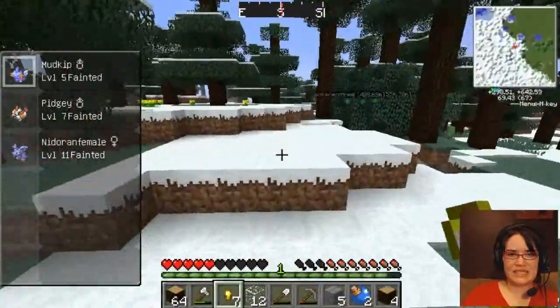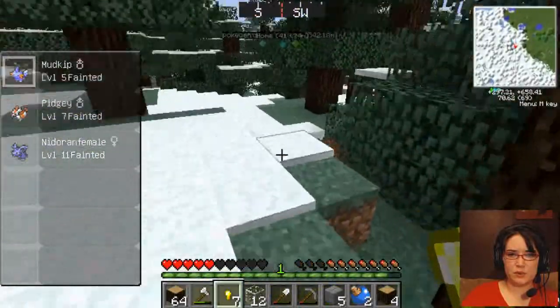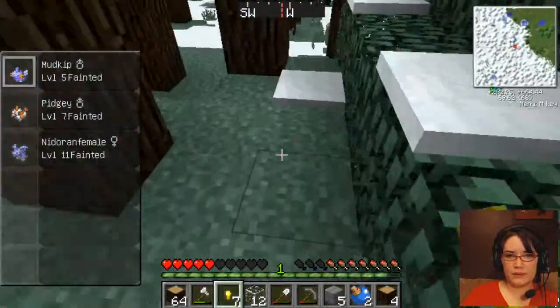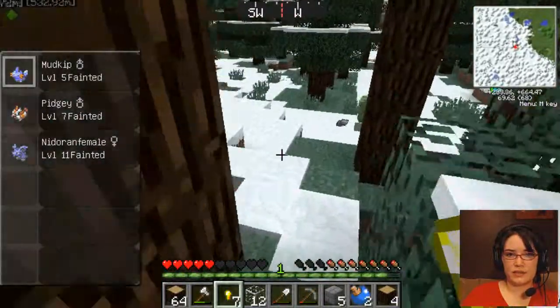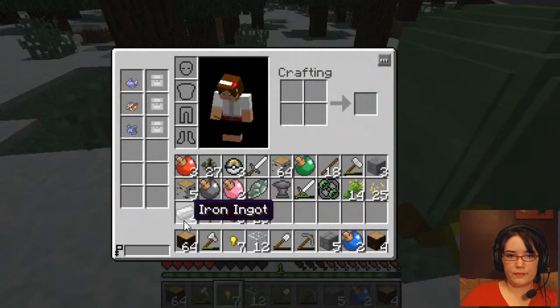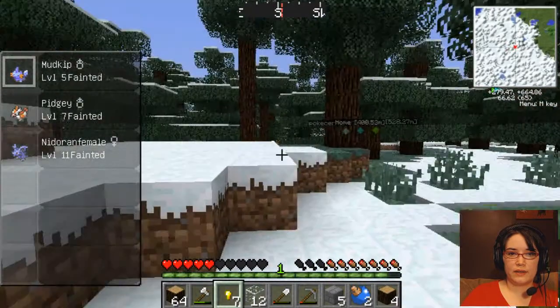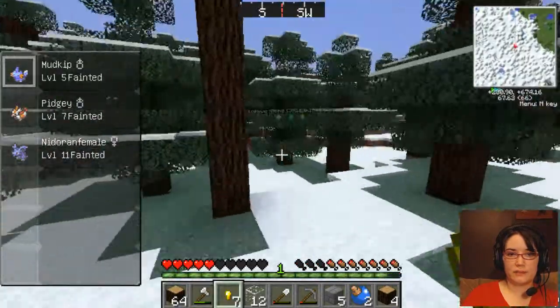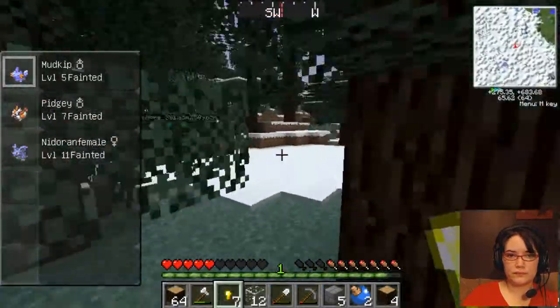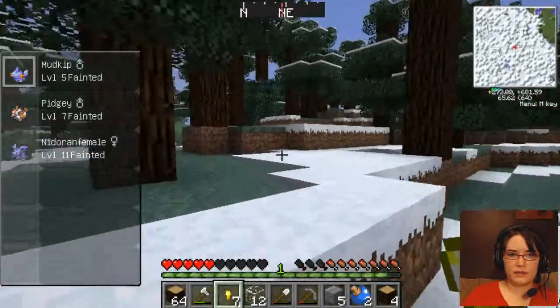Oh, and I forgot to mine. I need to mine and get more stone so I can make more stone brick. That's that thing I was just at, isn't it? Something dropped iron. Apparently I've already gotten that. That was the one I was looking at, right? That I already went to? Let me just check, I don't want to miss one.